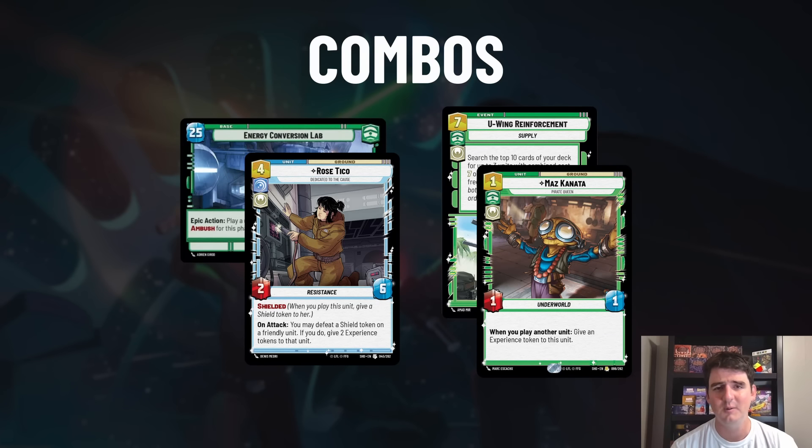The two key combos: Rose Tico plus ECL on that five-resource turn - getting a four-eight for four resources with Ambush is insane, then using Luke's ability to give it a shield again. And the Ewing Reinforcement combo with Maz Kanata - if you already have Maz out and play three units, you buff it to huge stats. Playing Ewing first, then two additional units can make it a three-three for one. I've gotten Maz to thirteen-thirteen stats, which just wins the game on the spot.